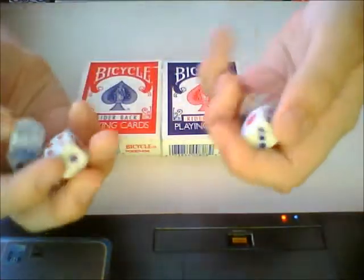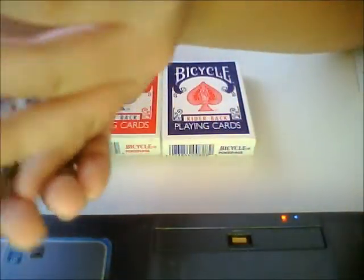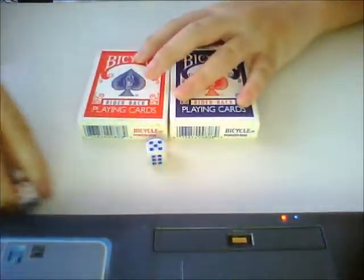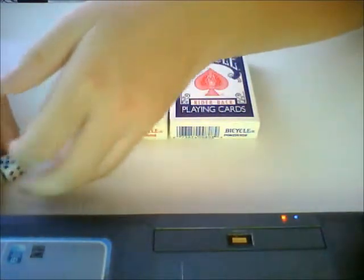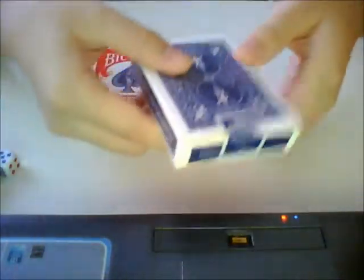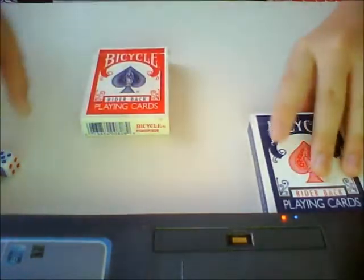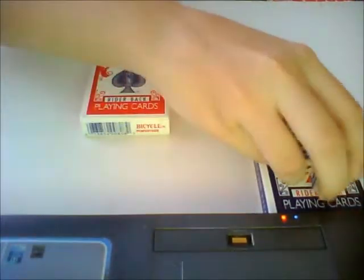What I have here is a pretty normal dice. I'm going to put that aside first, and I have a prediction which is a face-down card in this blue deck of Ryder-back playing cards. I'll put that aside first.